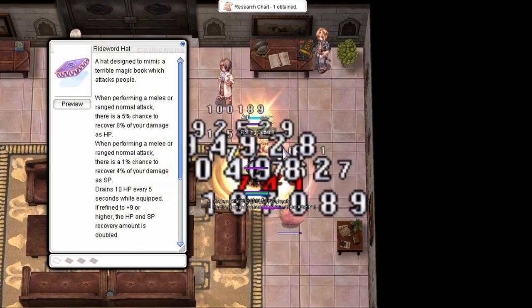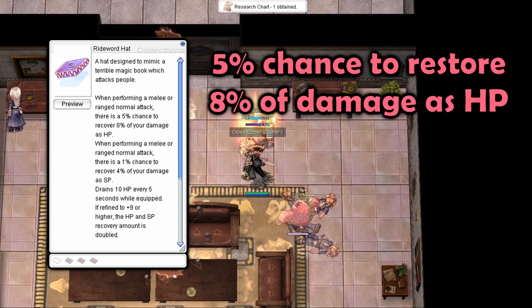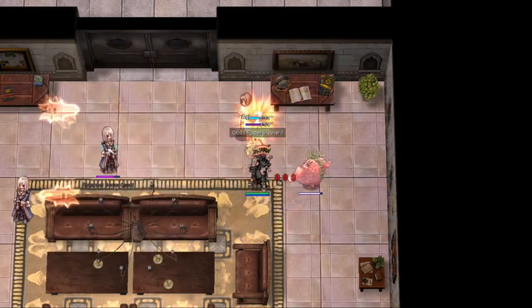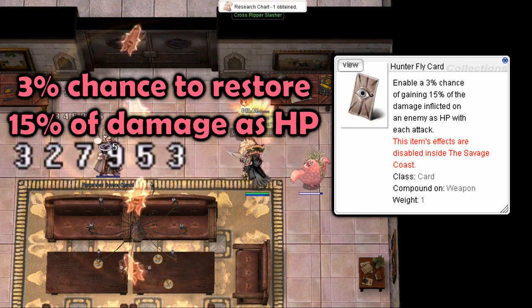The best examples of this would be Rideward Hat, which gives you a 5% chance to restore 8% of the damage you deal as HP, and a 1% chance to restore 4% of the damage you deal as SP. And Hunterfly card, which gives you a 3% chance to restore 15% of the damage you deal as HP.